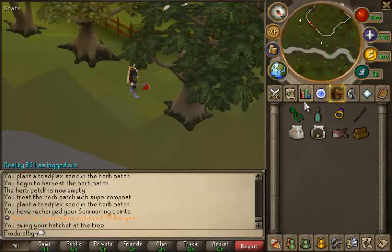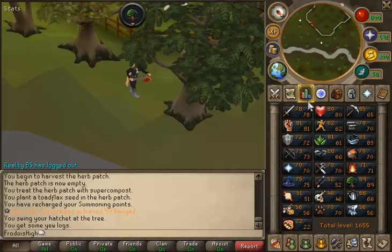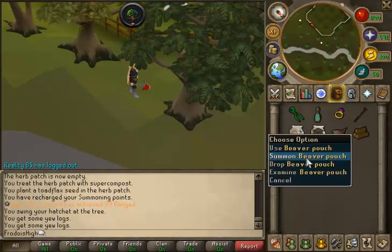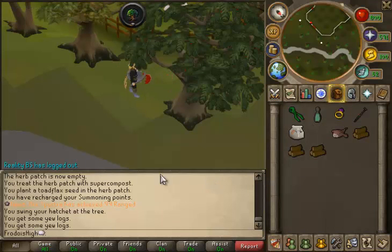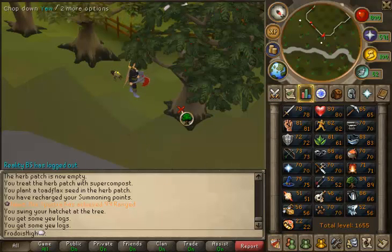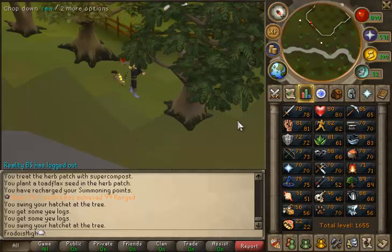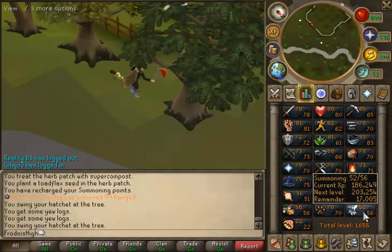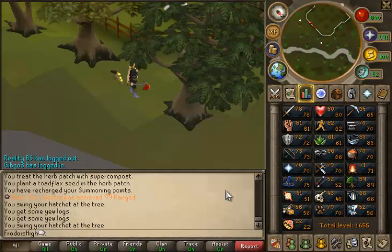Now if you have a lower Woodcutting level — let's say around level 75 — a good thing to help out is summoning. You can summon a beaver and it will give you two invisible level boosts. So if you have 75, you'll effectively be 77. The beaver requires around level 30 Summoning to use.